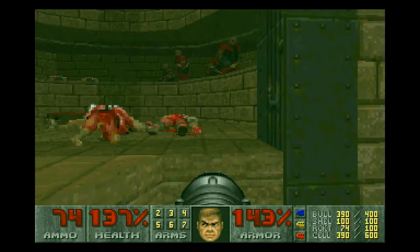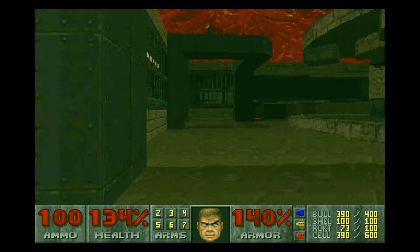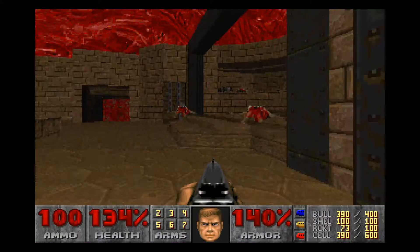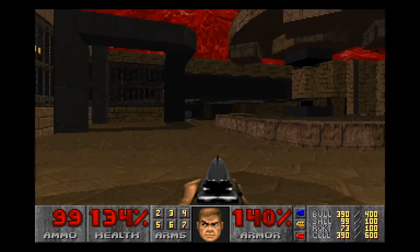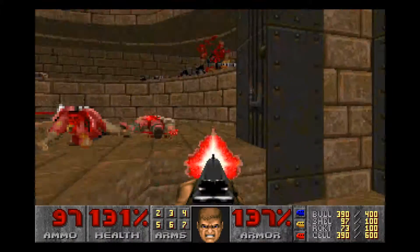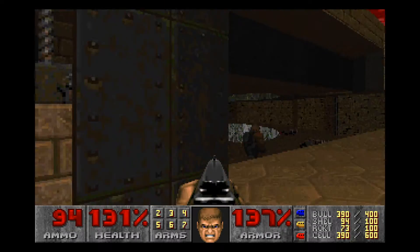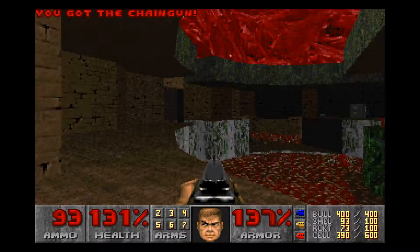There are some Chaingunners! Remember when I said Chaingunners are everywhere? They're here too, and I think there's one there as well — one of the enemies that appeared when I grabbed the red key. We've got to be careful because there are still a few more. There's one back here too. I just need to be very careful. Got all of you. Now I just need to get you, and you, and then we should be safe. And this is when we're not safe.